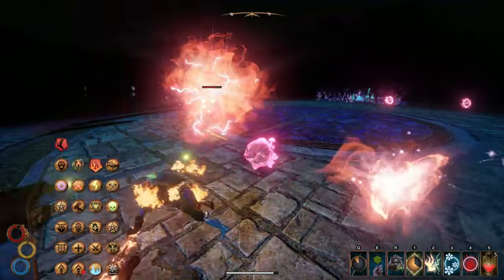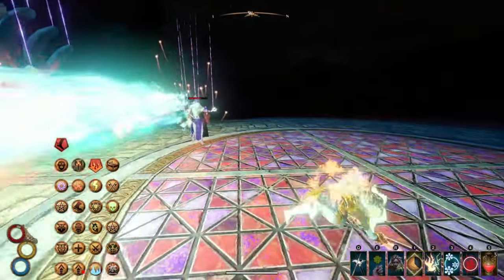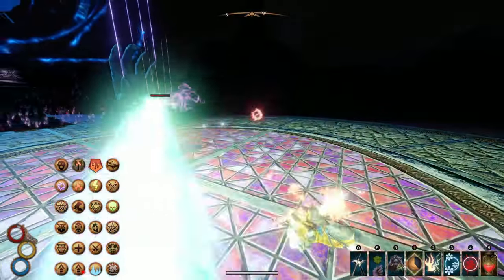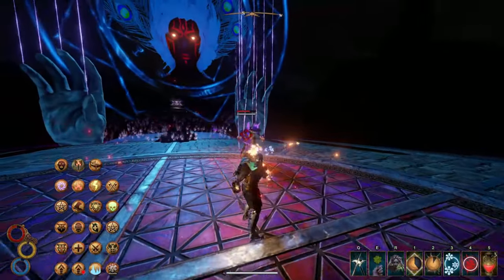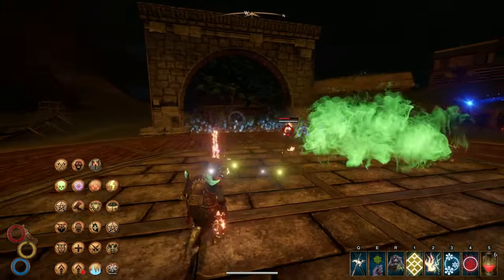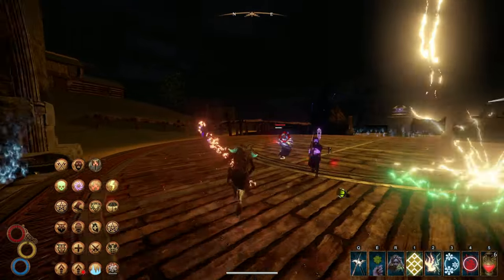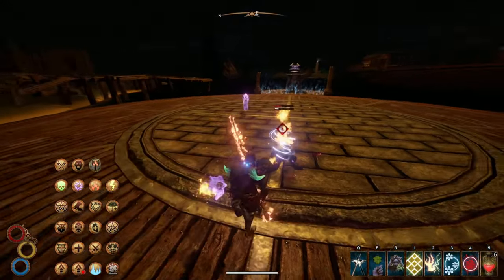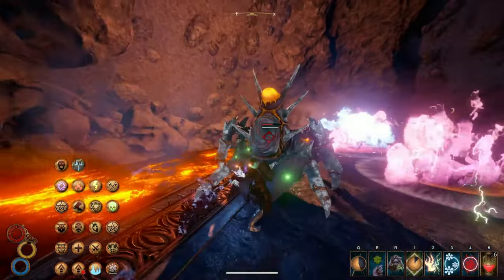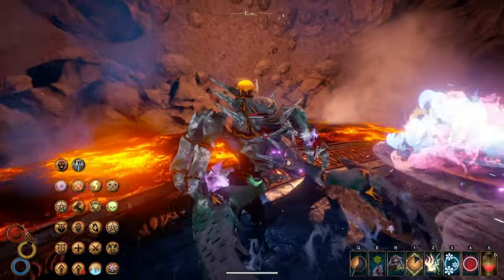Today we will be taking a look at Outward's most formidable bosses. These are the ones added with the Three Brothers DLC and they're pretty unique. You'll first need to complete your faction quest and the new Sirocco questline. This means all of the town building must be done up until you defeat the Crimson Avatar, as one of these bosses is an upgraded version of him.